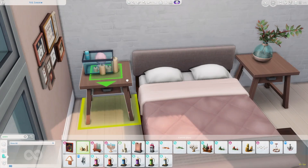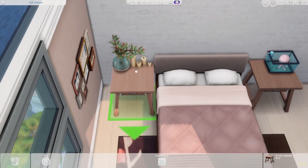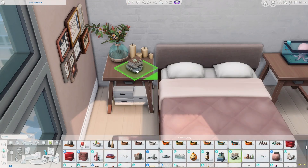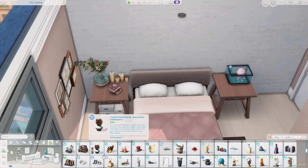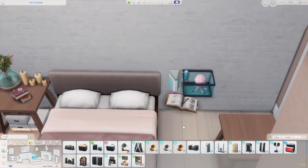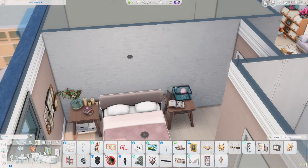Here we are finally decorating the primary bedroom, which is the only bedroom on the first floor. I kind of assumed it would belong to the grandparents, although I'm not sure how peaceful it would be since it's right next to the living space — especially with children who will probably be loud. But it's nice to talk about how realistic these things would be if we weren't just building in The Sims.